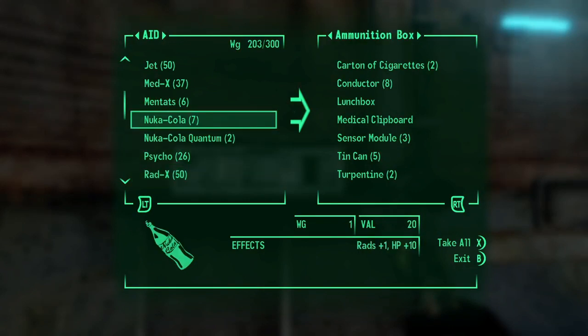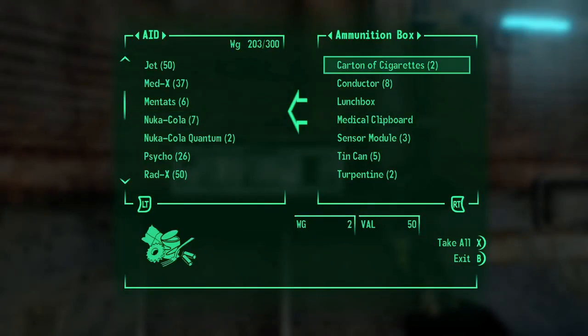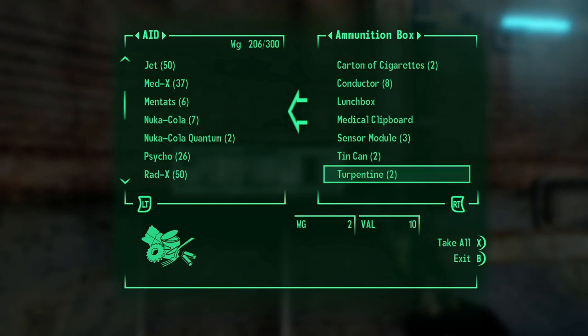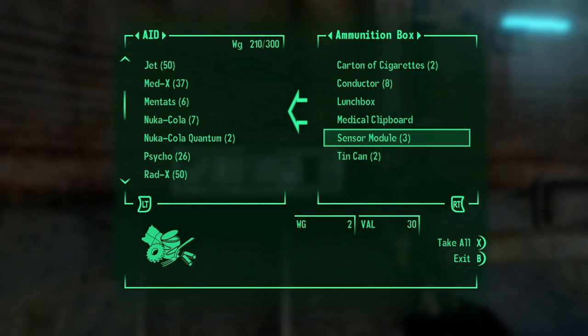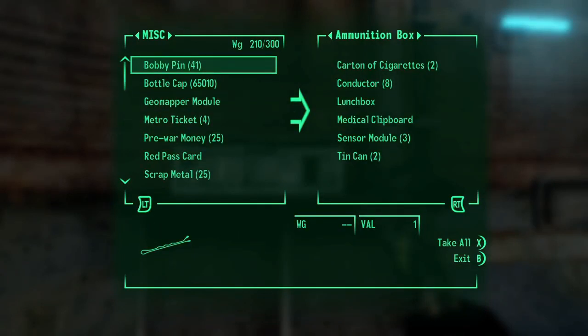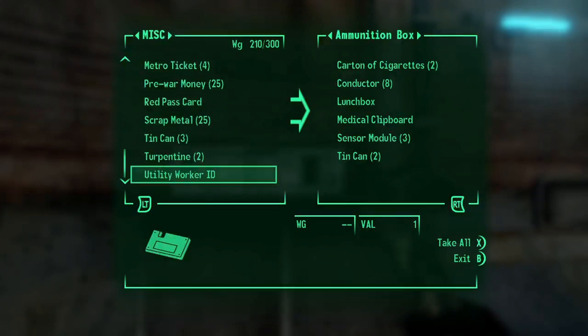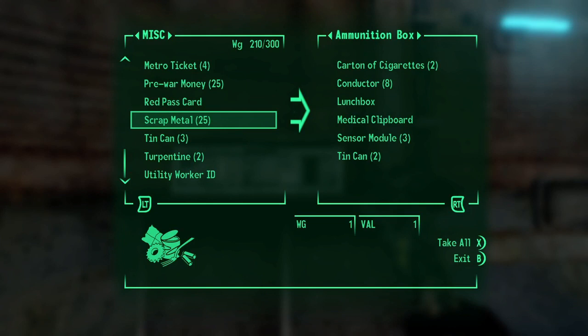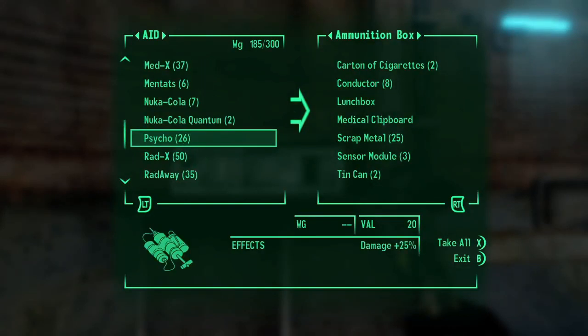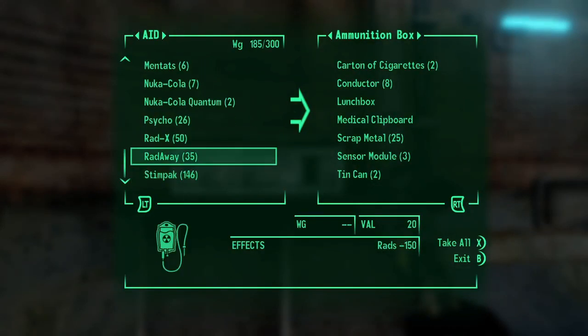Quantums — you don't want to get rid of quantums or Nuka-Colas. I kind of need to keep those other things. If I find some, I have two quantums, so I need to keep three tin cans. I've only got two, and two turpentine. I don't have any Abraxo so that doesn't work either — can't really make one yet. I might find some though, so we'll keep that. I think we're just gonna dump the scrap metal too. Do I have any Stealth Boys? No.